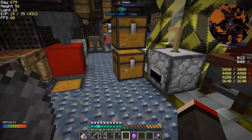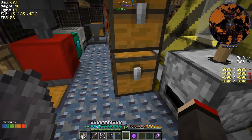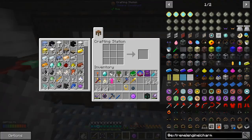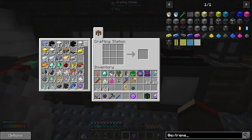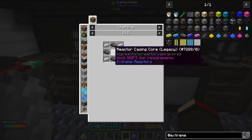Next thing I want to do is make an extreme reactor. I've got the math all done - I think I need about a hundred casings. Let's have a look at extreme reactors. I've got it already set up in here. I was going to make another sterling engine, which I've done already because they're actually quite good. A reactor casing - this is the one we want - and that produces four, so we need 25 of these reactor casings.